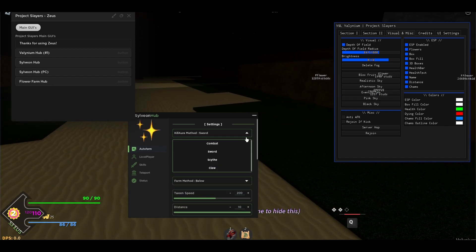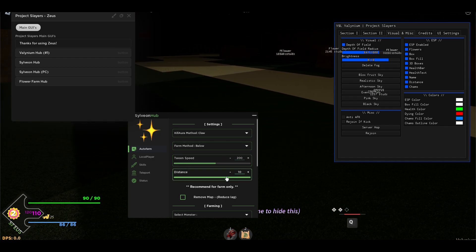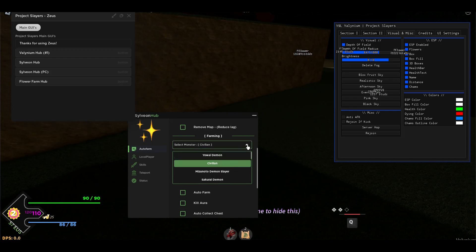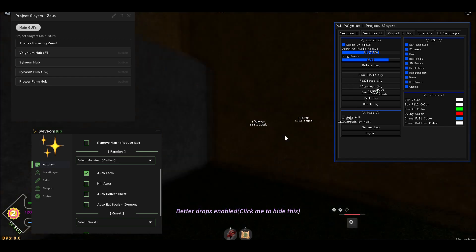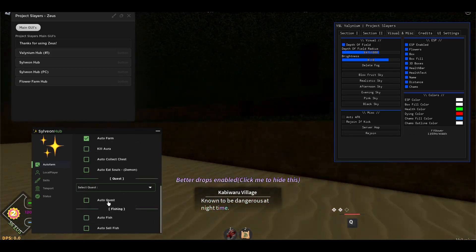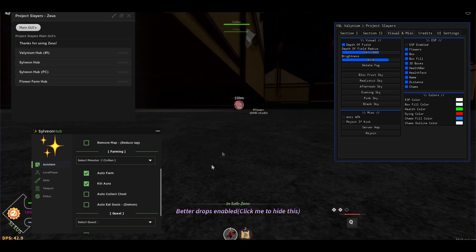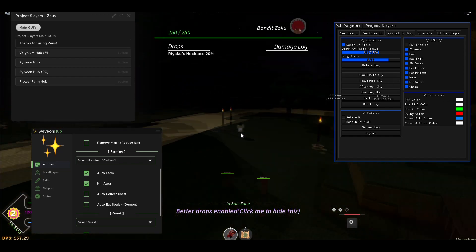This hub also has a really cool auto farm. You can select claw, set below, choose your distance and tween speed, and remove the map if you want. Select the monster — I'm just gonna do a civilian — then press auto farm and it's gonna go to them. This one also has auto quests and auto fishing, which is pretty cool. Enable kill aura and you can see it starts hitting fast.